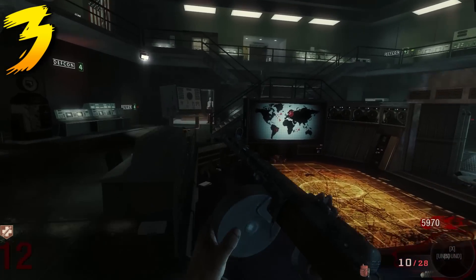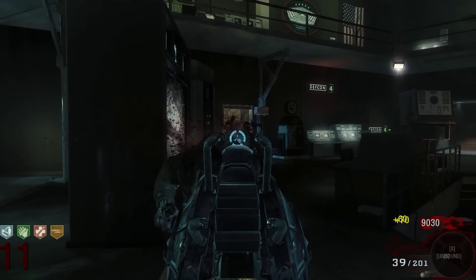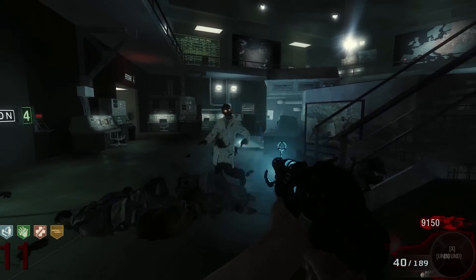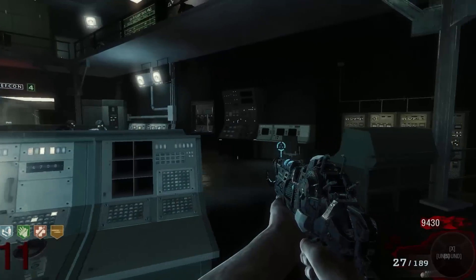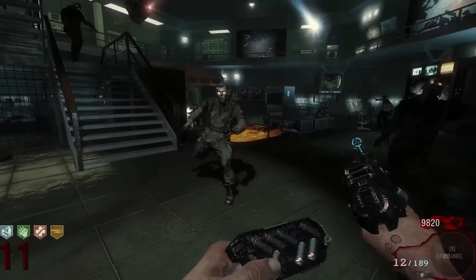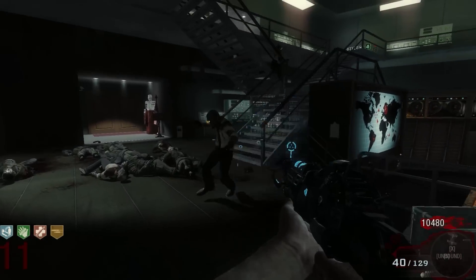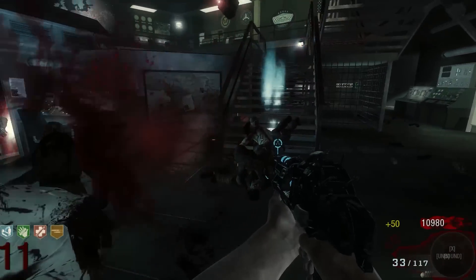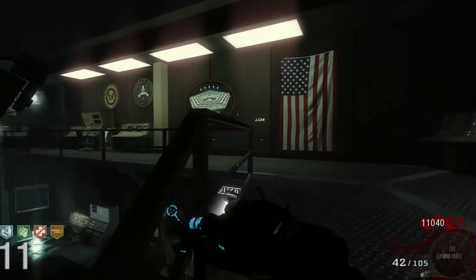Coming in at number 3 is the Ray Gun Mark 2. The Ray Gun was replaced with the Mark 2, and this version is really really awesome with all these cool custom textures. It's very powerful like a regular Ray Gun and doesn't have any peripheral damage, but when you pack-a-punch it turns blue instead of red, which looks so cool. This kind of makes me think of a custom zombies map called Deadship where you can upgrade your weapons multiple times and they change camos — really elaborate. Seeing the Mark 2 decimating zombies on Five is unbelievable.